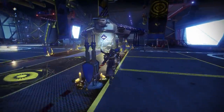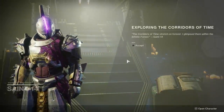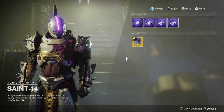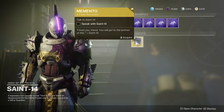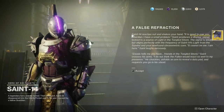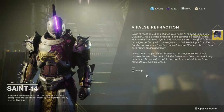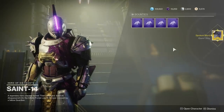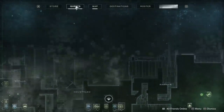Very importantly, some players are reporting that they are not getting this exotic quest when they talk to Saint-14. That is apparently because you want to be doing this on a character who has done the Saint-14 quests — both the quest to meet Saint-14 that came out one week, and the additional quest where you went and saved Saint-14 that came out a different week. Make sure you've done both of those quests, or else it will not give you this next step.